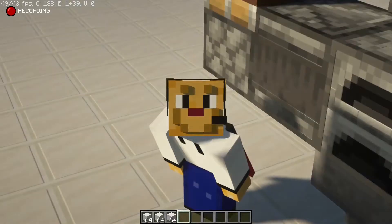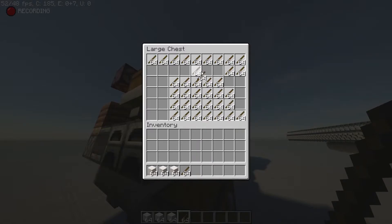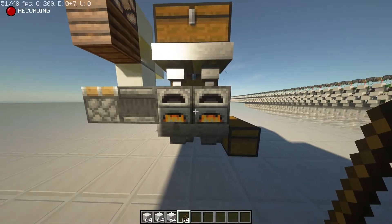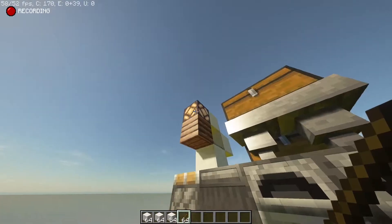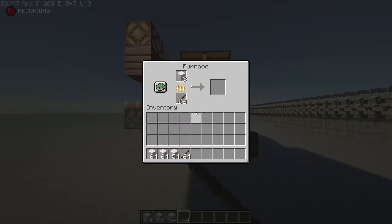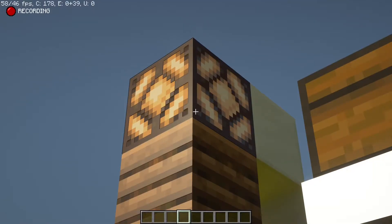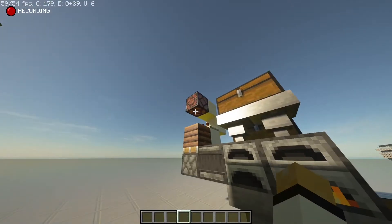The last thing we have is a simple auto smelter. In the back you can put fuel — it can be any kind of fuel. And in the top you have whatever you want to smelt and it should go into the furnace and start smelting. When it starts smelting the indicator light should turn on, and when it's done smelting the light should turn off. There we go.